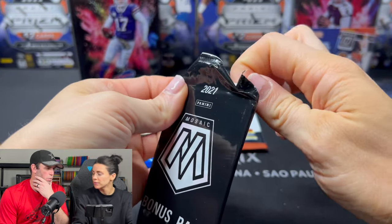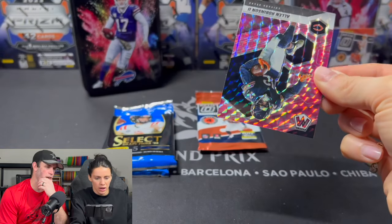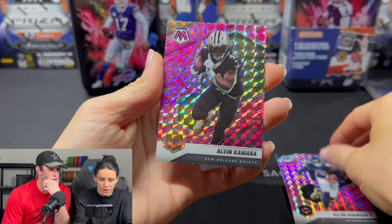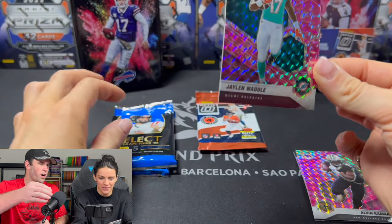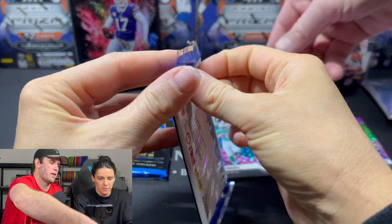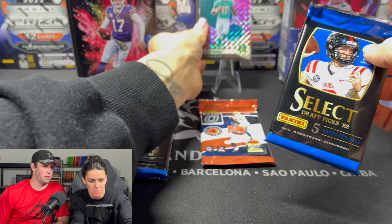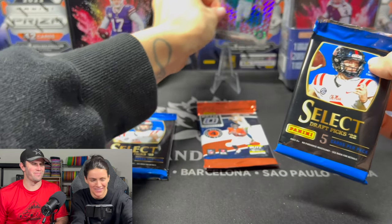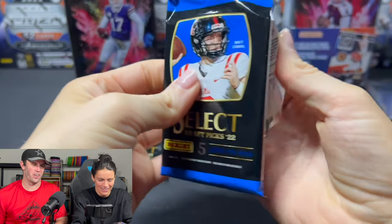Should I open the bonus pack now? Yeah, might as well. I think these are going to be red, white, and blues — maybe there's a sneaky autograph in here. Three cards: Alan Robinson. Jaylen Waddle rookie! All right, that's probably the best card we've pulled so far. Want to do Select next? Yeah.